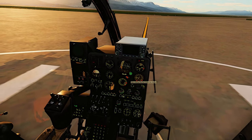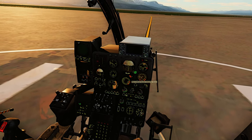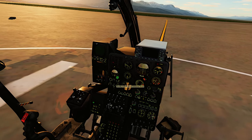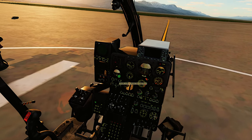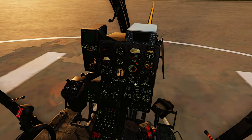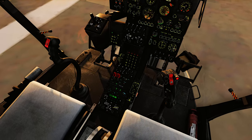While we're doing that, we will get our horizon set. You just click and hold until it stops bobbling. Then come over to your standby artificial horizon, click and hold, and scroll the mouse wheel down until it's centered.